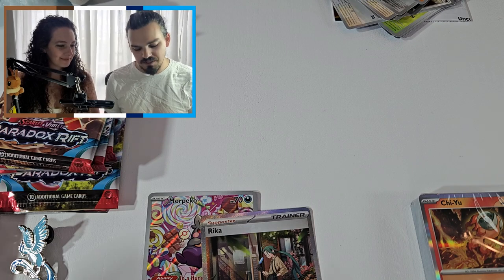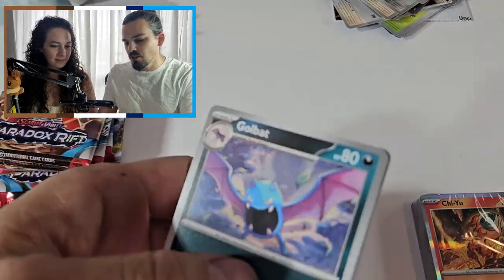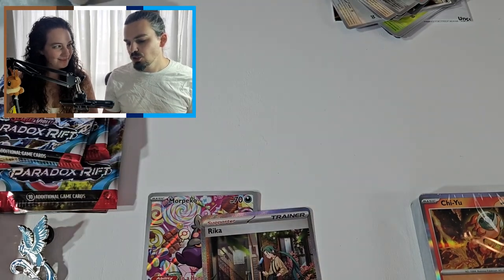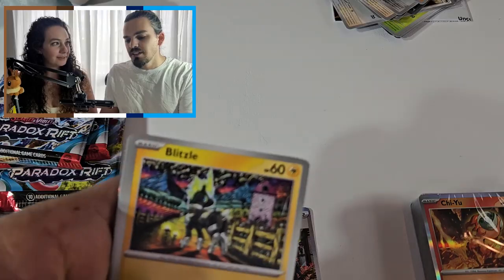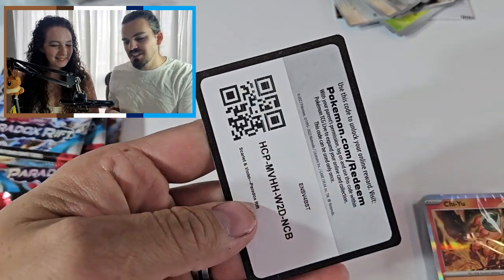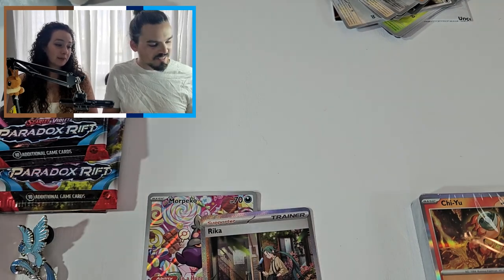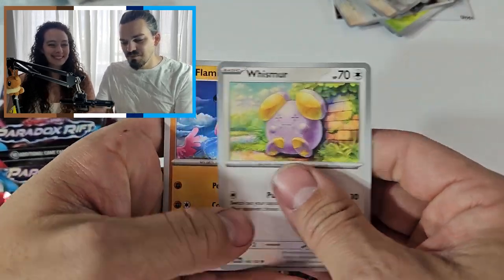I'm gonna open these up off camera again because we still haven't figured out where all of our room is — we will find it eventually. Vanillish, Steamy, Porygon-Z — nothing in that one. Surely there'll be something in here somewhere. I feel like I might have used up all the odds and now I have no odds left in my favor. It's not looking good for me — got four packs left.